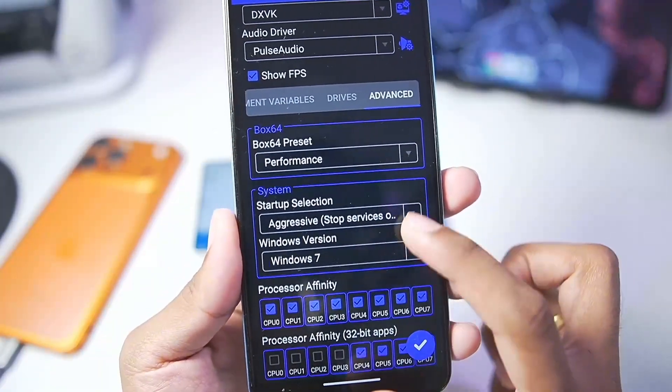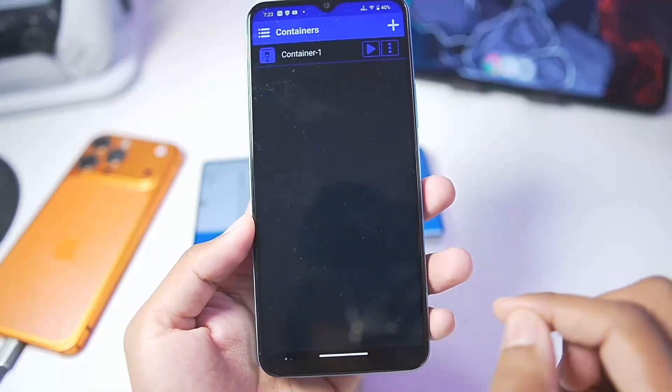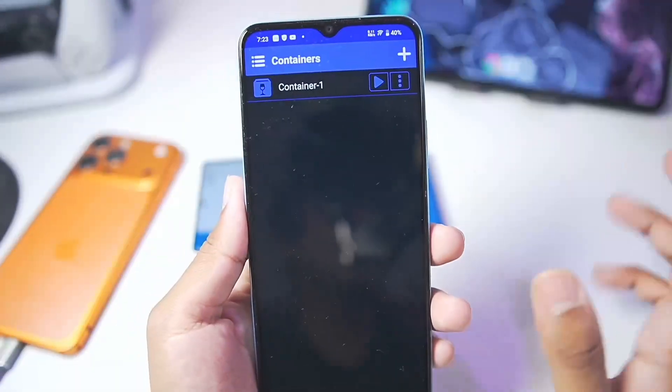Also, Windows version — make sure to set it to Windows 7 so it decreases the amount of memory usage. Then simply tap on the tick mark button and create your container.